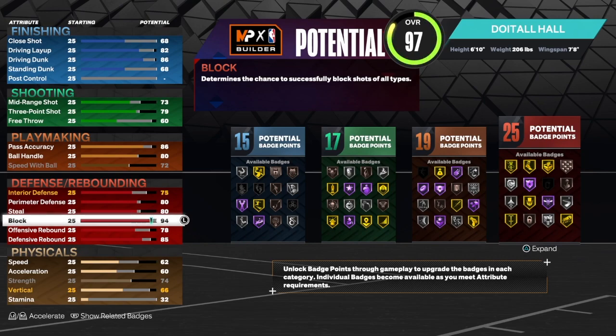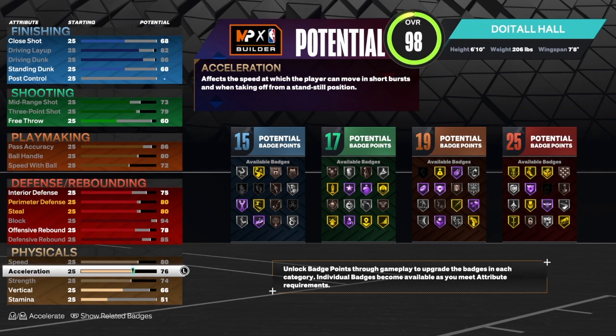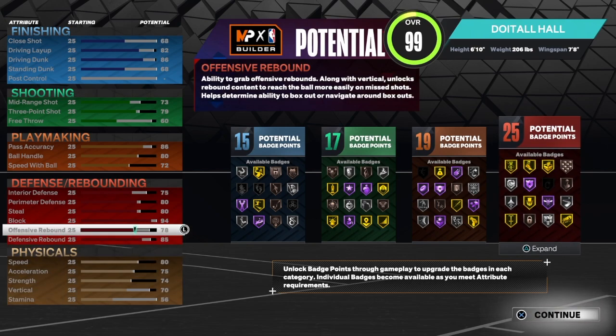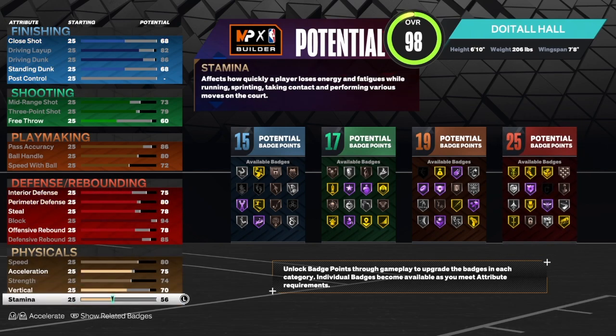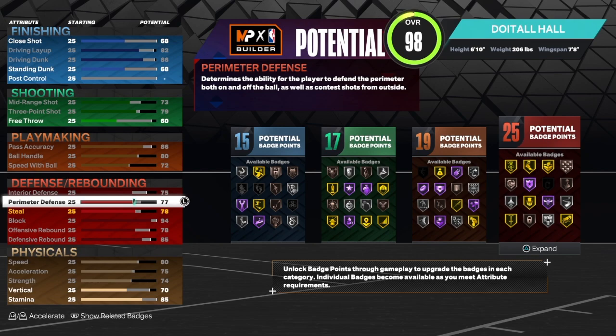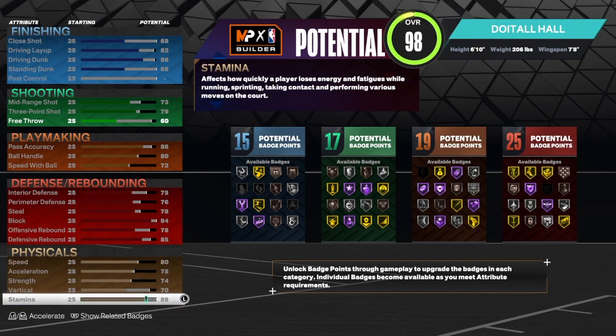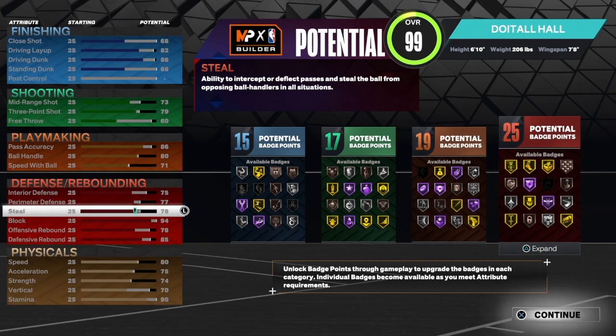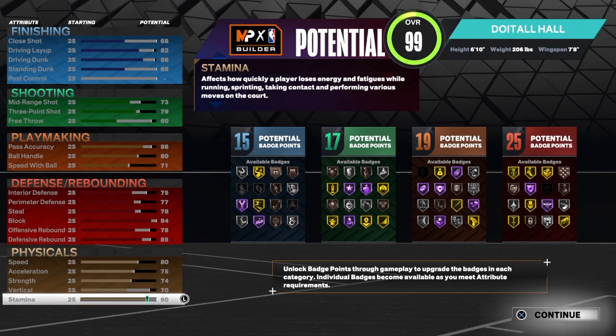Speed is 80, acceleration 75, strength 74, vert is 70. Let's see if we get this extra badge. We can take the steal down to 76 or 78 and use those attribute points elsewhere. After finessing the stats around — 15 finishing, 17 shooting, 19 playmaking, and 25 defensive badges — let's go see if we still get the name.